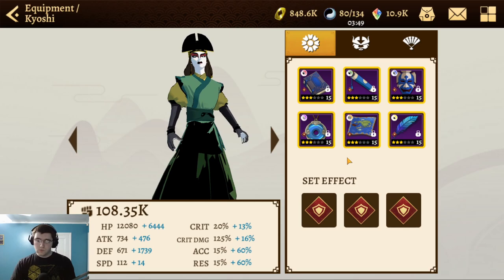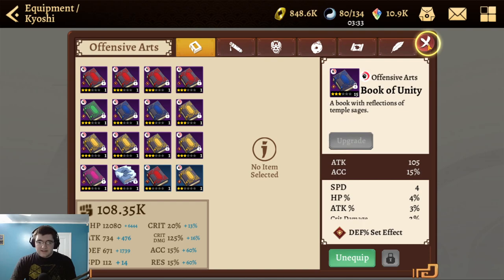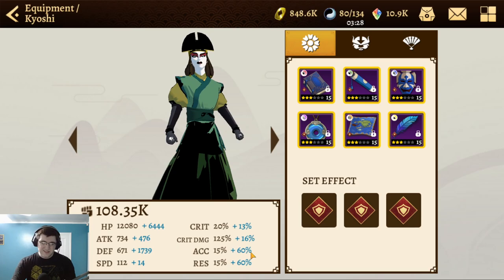Do not slack on resistance. That said, she really does rely on accuracy because her basic needs to actually remove the buff to trigger Aftershock. I have four out of six arts with accuracy and two with resistance — I'm torn on sacrificing resistance for more accuracy, but both stats matter significantly for her kit.